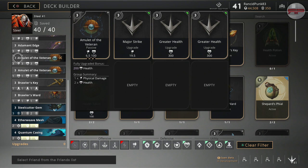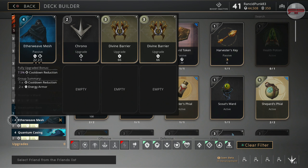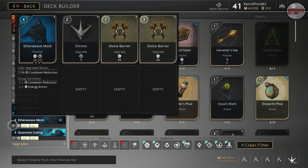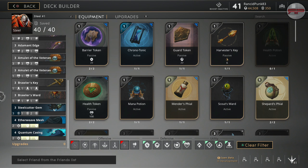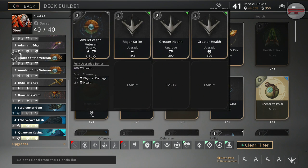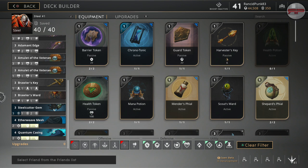I want to be a Brawler on this — a little bit tanky and be a Brawler. Then we have an Amulet of the Veteran as a twelve-point card with major strike, greater health, greater health. So this is going to be a three twelve-point card deck — three twelves, two nines, one six. We have both our Aetherweave Mesh and our Quantum Casing with two greater barriers and a Chrono. You want six points of armor in there because it also ends up giving you 15% cooldown reduction for each one. So you end up with a nice bit of armor, a really good amount of cooldown reduction, good amount of health and damage, and a couple of six-point cards to choose from.